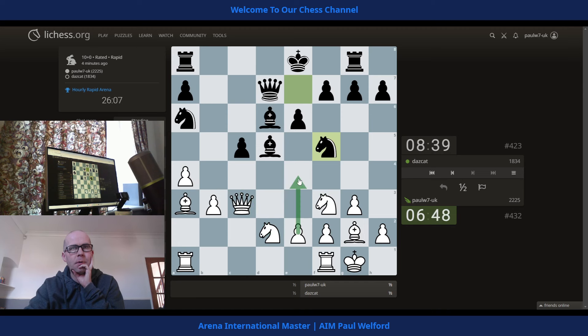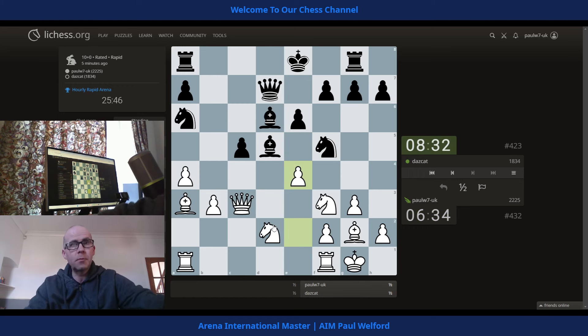Hold on — has he just blundered it? Has he just dropped a clean blunder here with e4? There are no obvious checks or captures, so now I'm looking at e4. Why is that not just a blunder — what am I missing? Is there some sort of tactic? I don't see it, so I'm going to play e4. It looks like a free piece to me, so I'm just going to play it. If I'm blundering, I'm blundering — I can only play what I see. I don't see a quick knockout attack to the queen — I can simply take, or even with the queen.